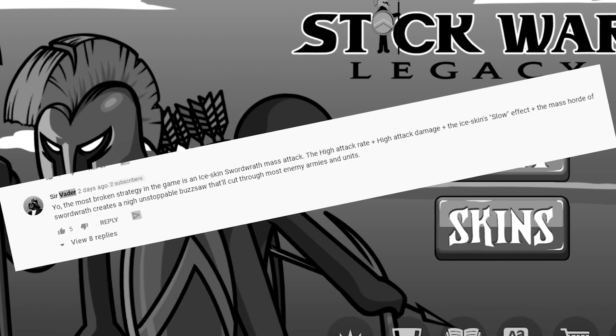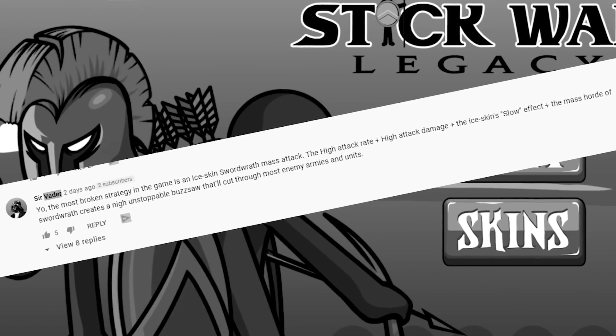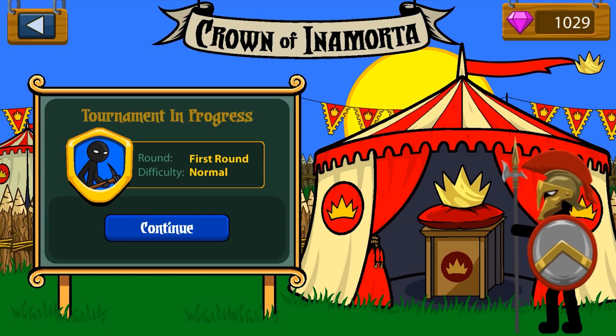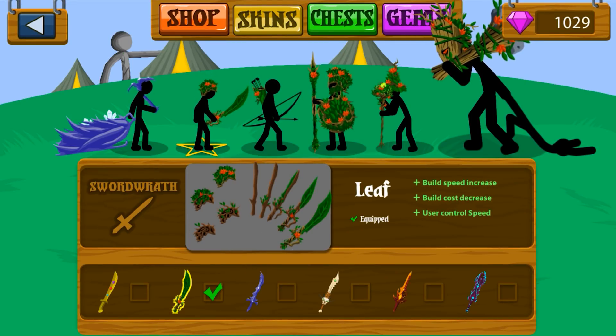So if you guys have some OP strategies, leave them in the comments, because this is going to be a fun little series. Essentially what we're going to do is go to a tournament — we're in the first round here. I just got to make sure we have the right skins up. We're going to be using ice skins.